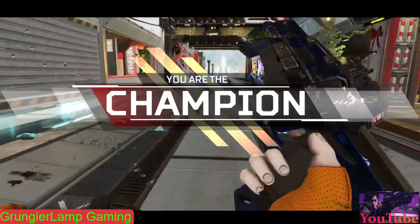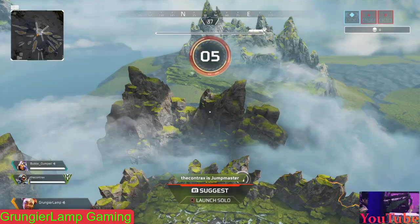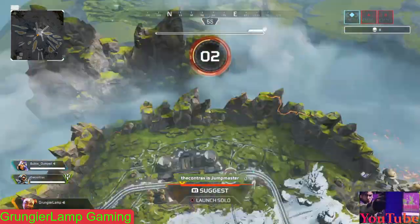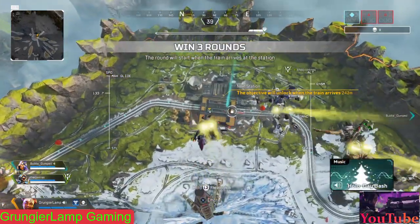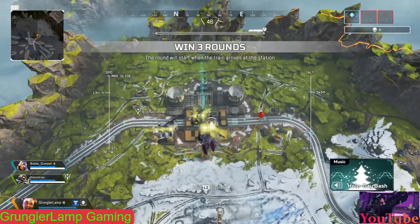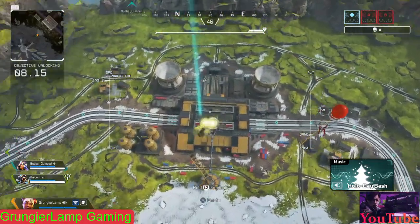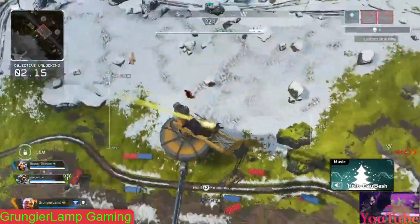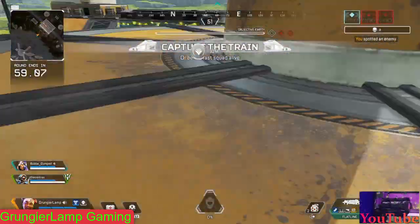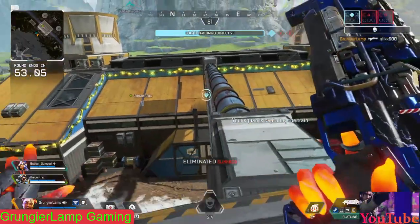Moving on, the next loadout is the Flatline. There are two variants: the Flatline with the P2020 with Hammer Points, and the Flatline with the EVA-8 with Double Tap. Honestly I like the Flatline with the P2020 because the Flatline doesn't need Anvil Rounds — it's already so good in this mode. The P2020, I'll call it the sucky pistol, is only good if it has Hammer Points, and in this case it does. It's really good for cleaning up kills. I'd only use it in this situation — I've never used it in ranked.